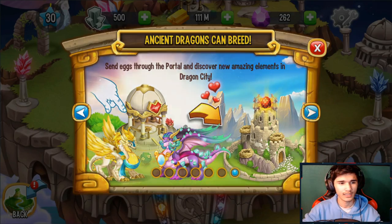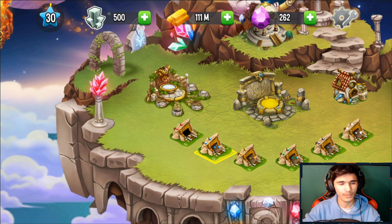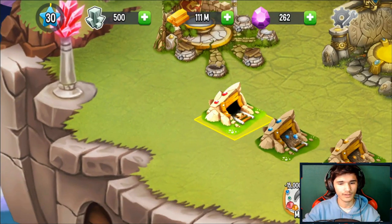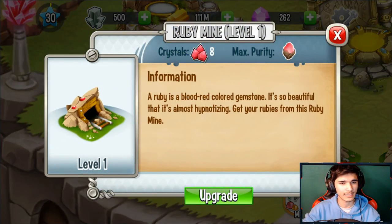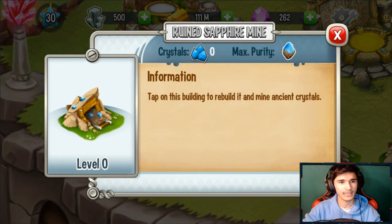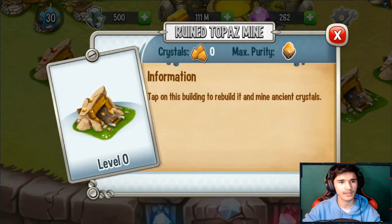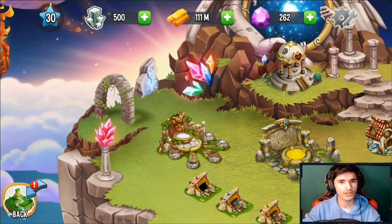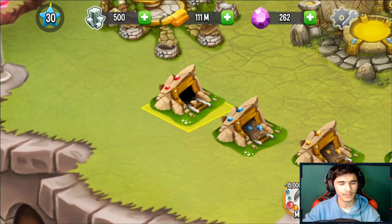It looks like they already give us one mine for free, and we have to rebuild the others. The one they gave us for free is a level one Ruby mine. There's also a Sapphire mine — I'm not sure how to pronounce that — a Topaz mine, and more. Cool.